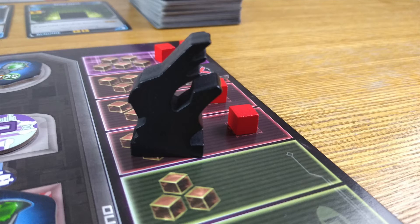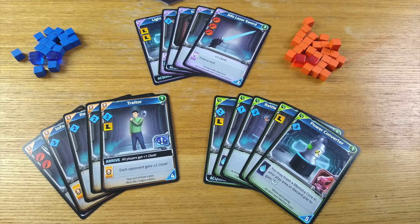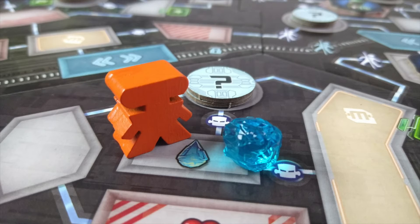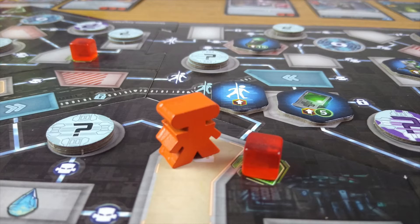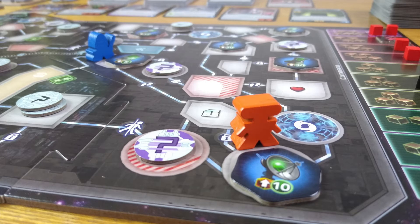Clank in Space is kind of Clank 2.0 — it adds a few layers to everything to make a slightly deeper experience. Things such as faction cards that combo with other cards of their color. Also teleport pads, crystals, and a system where you need to hack two portals before you get into the final chamber. Both games may sound like a lot, but the system is deceptively simple — learnable in 20 minutes, teachable in 10.